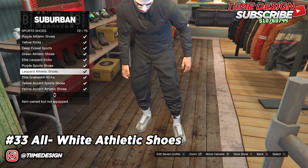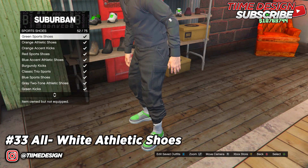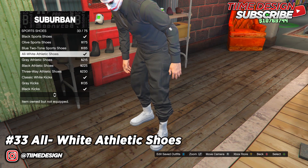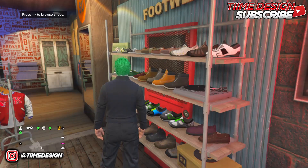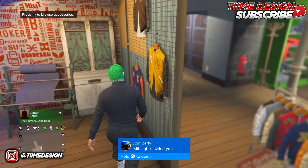Go to Sport Shoes and purchase the all-white athletic shoes number 33. Put these on — or alternatively you can put on the all-white sport shoes, they really look the same. Either one of those two works fine.